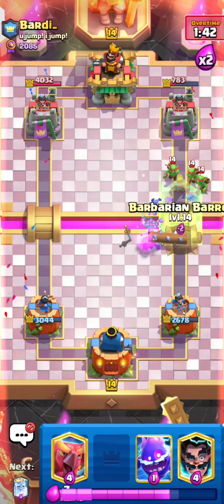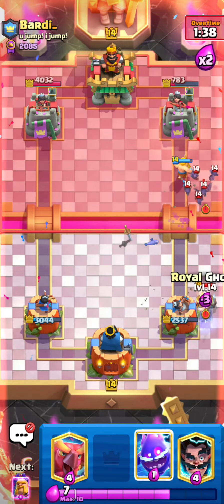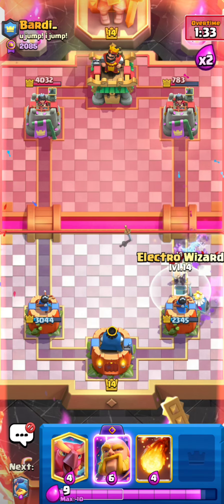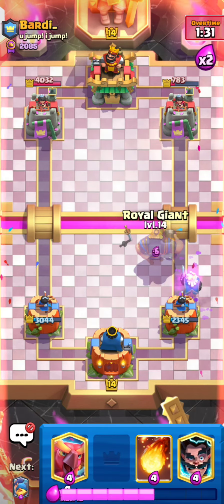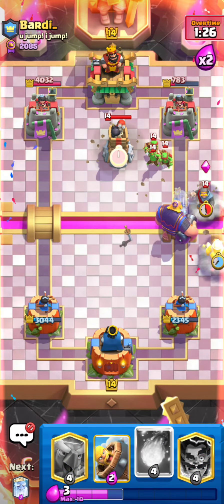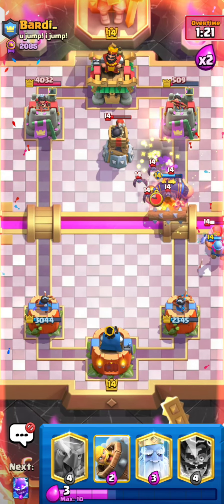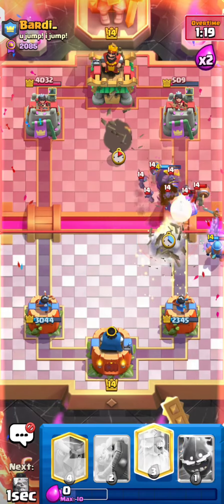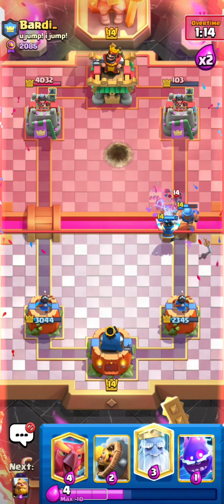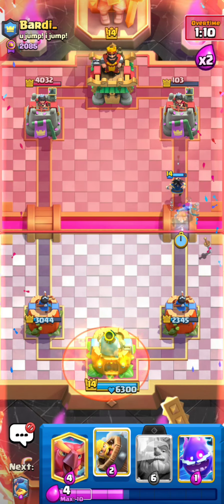I'll just go for my barbarian barrel right there. He's pouring on a decent amount of pressure so I'll just go for my electro spirit. I'll hold on to my electric wizard — I kind of just felt like my ghost would hit the wall breakers in time. That is actually an amazing fireball, I'll definitely take that any day of the week. Really well played right there — my RG putting in a good amount of work and yeah, he gave up. Let's go for the next match.